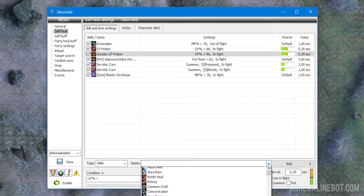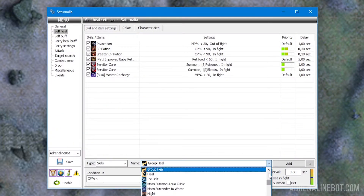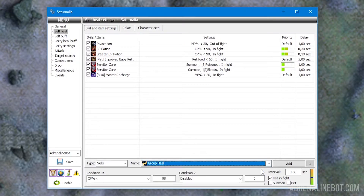Name: after choosing the type, select the required skill, item, pet's skill, or pet's item from this drop-down list. For ease of search, you can start entering the desired name. Please note that the bot has its own database, and the names may not be the same as those you see in the game.